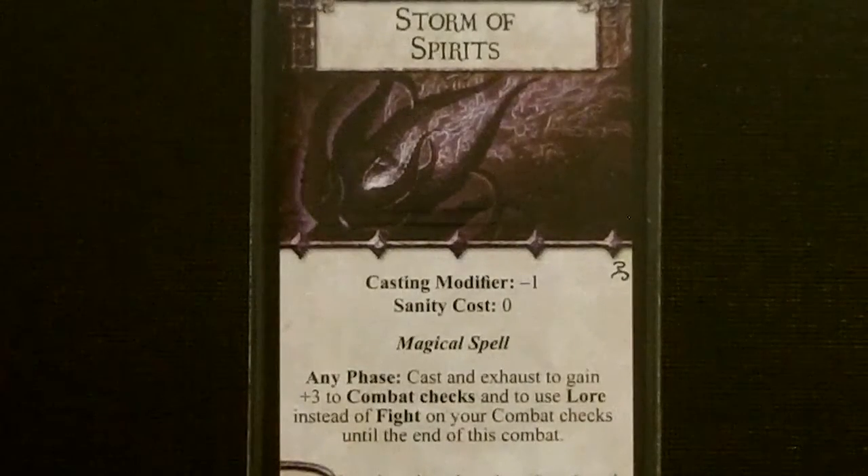For her spell, we got another Storm of Spirits. Casting modifier of minus one, costs zero sanity. During any phase, you can exhaust to gain plus three to combat checks and use your Lore instead of Fight until the end of combat.